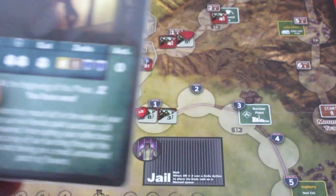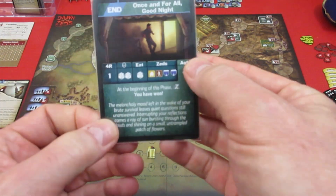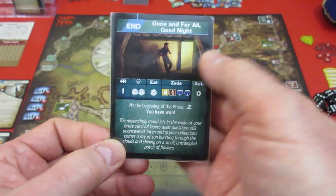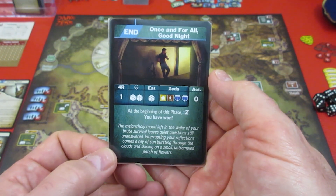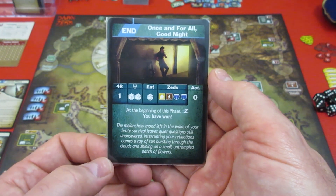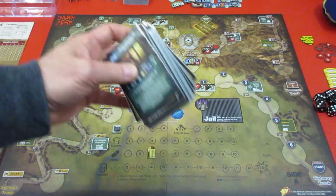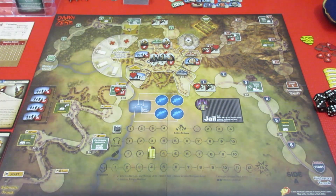That's the end of our card — zoom out and wrap up our game. We have just done it! At the beginning of this phase — cooperative phase — you have won! We won! The melancholy mood left in the wake of your brute survival leaves quiet questions still unanswered. Interrupting your reflections comes a ray of sun bursting through the clouds and shining on a small untrampled patch of flowers. We won! We got through this entire mountain of event cards and kept all of the Zed units out of town center.